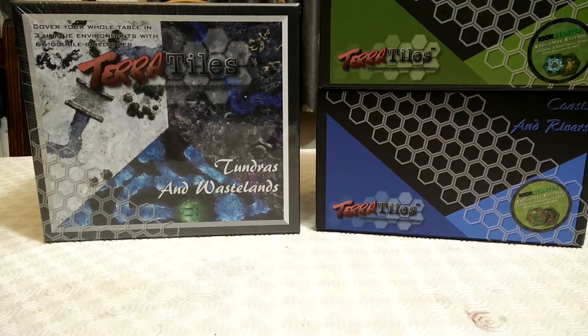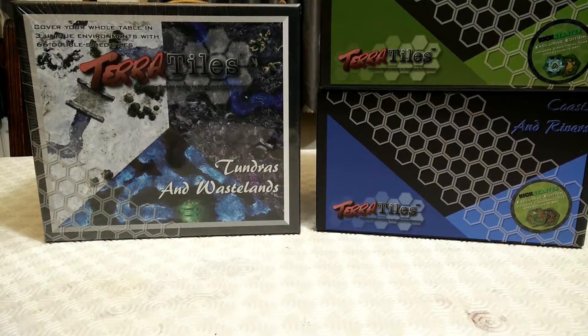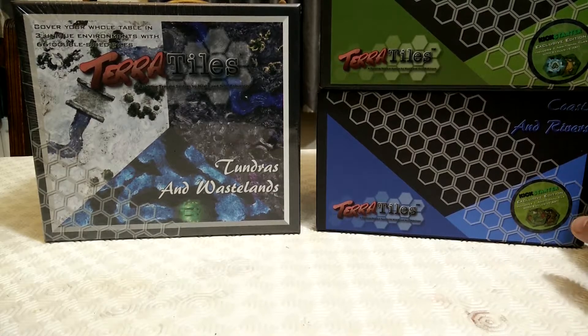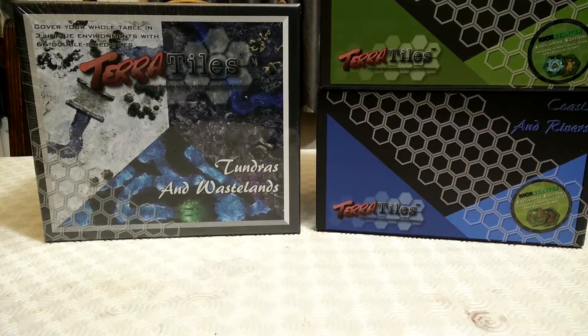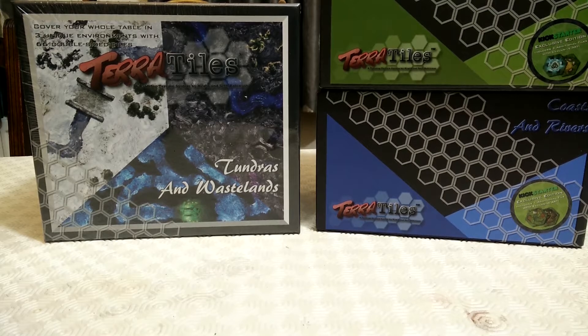Hello, and in this video I'm going to be talking about Terra Tiles, in particular the Tundras and Wastelands set which I was able to secure a Kickstarter copy of just recently. It actually arrived yesterday and it will complement my Coast and Rivers and the first set, the Misty Moorlands. Now these tiles might look vaguely familiar for those of you who've been following my channel. They are actually similar to the ones you get in Encantris, but these tiles are designed for 28mm RPGs and tabletop battle games. So let's get Tundras and Wastelands opened and we might have a quick look at Misty Moorlands and Coast and Rivers whilst we're at it.